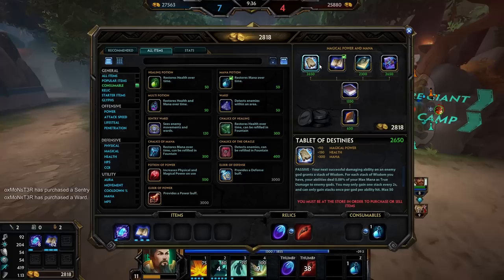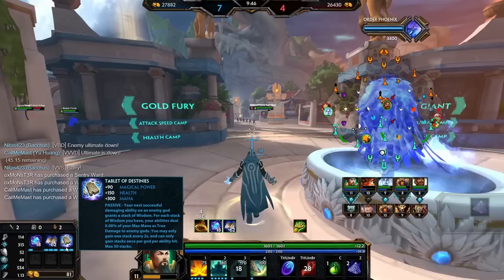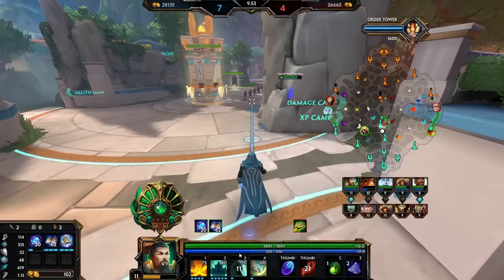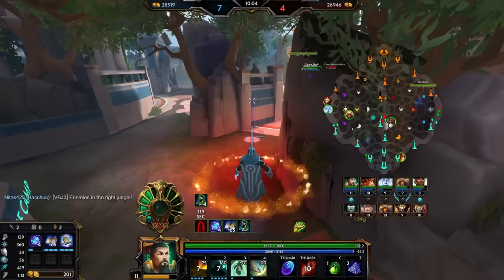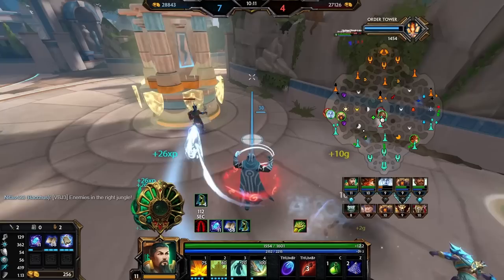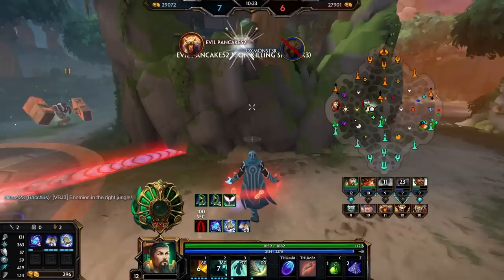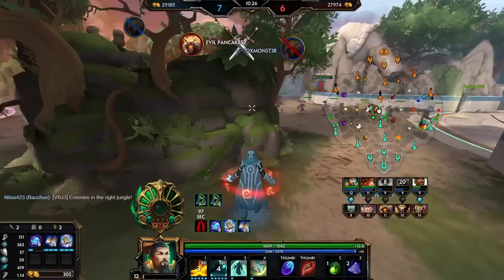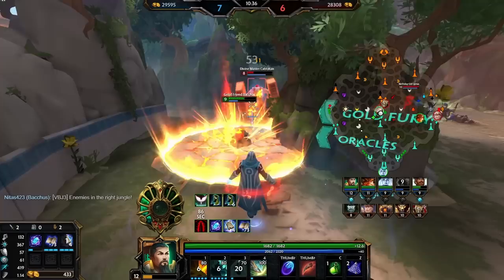Let's start building it. So this item - Book of Thoth - getting some more mana online, getting level 20, all that good stuff. Normally we're gonna get around 3K mana by late game. Right now we already have a little over 2K. The passive gives us 0.08% of our mana as true damage on abilities cast per stack. We stack by doing damage with abilities, but it has a two-second timer and has to be abilities hitting gods - so fairly slow to stack. Once we get all 50 stacks, the final number is 4% of your mana as true damage.